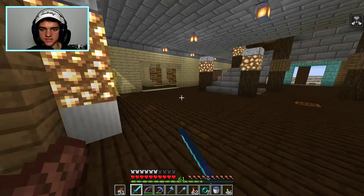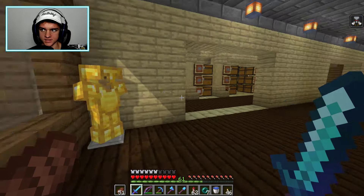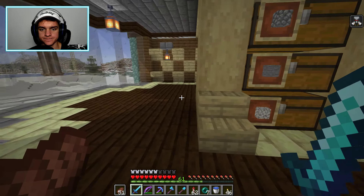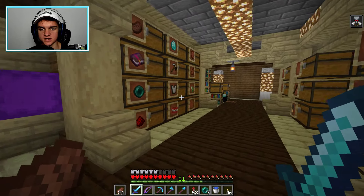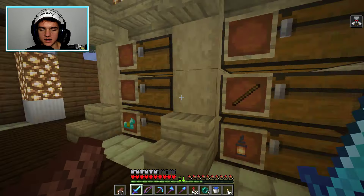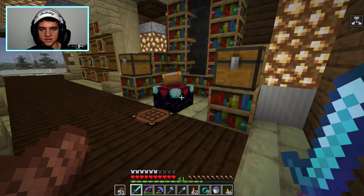This is Austin's house. He put flowers on the outside and stuff. His house is a little bit nicer than mine because I just live in a warehouse. He's got some storage and he keeps his shulker boxes here. He doesn't have as many double chests as me, and he changed things since the last time I've been on.